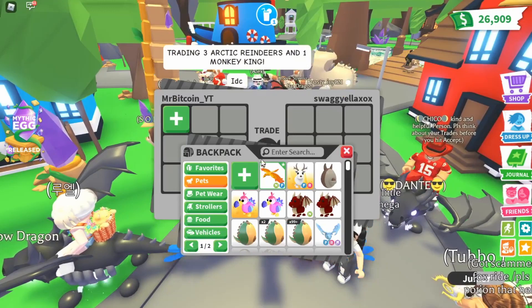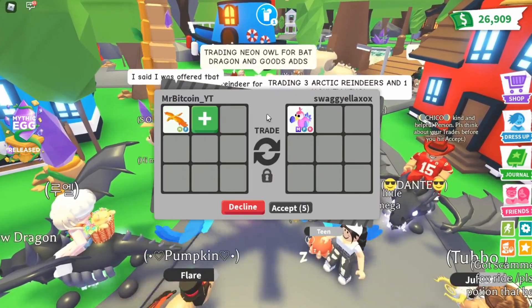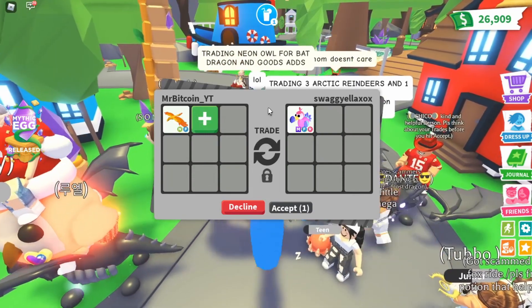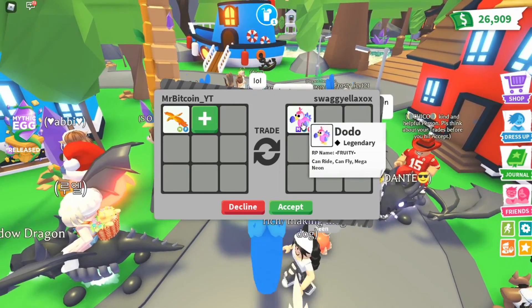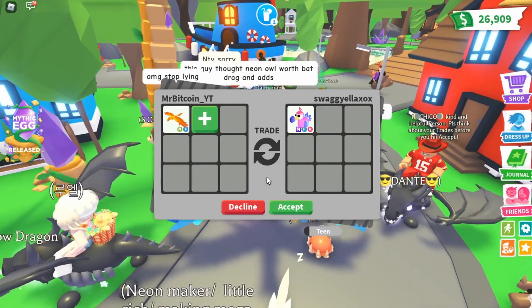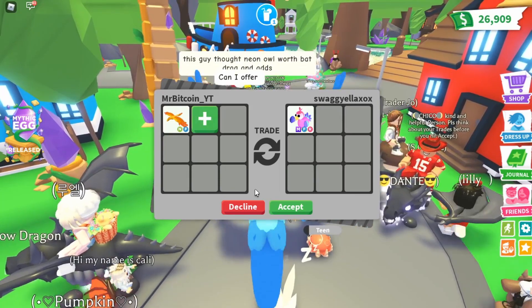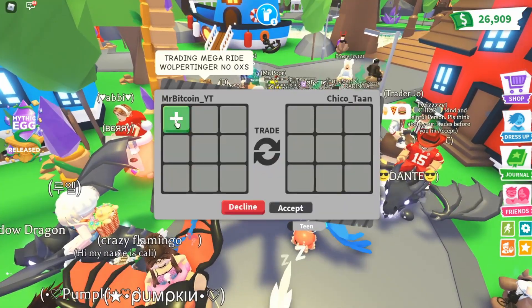Here's our next offer — let's throw in our neon phoenix. They're putting in a mega fly ride dodo — wow, that's 16 legendaries. This is for four legendaries. Let me know in the comments — win, fair, or a loss? I think I'm gonna keep seeing what other people are offering, so I'll have to decline unfortunately.